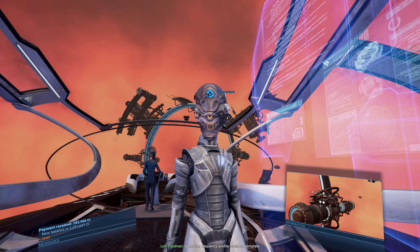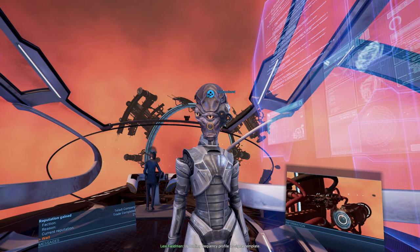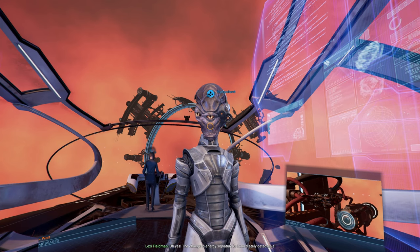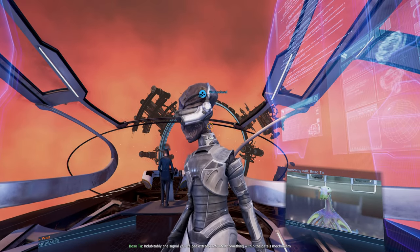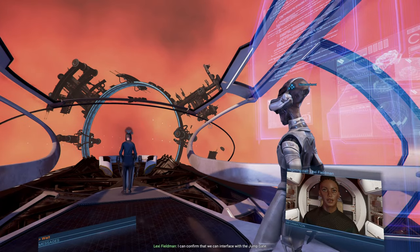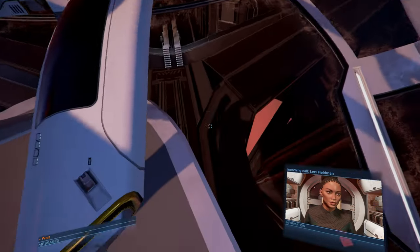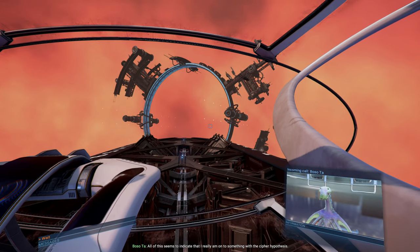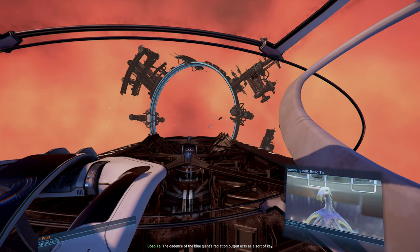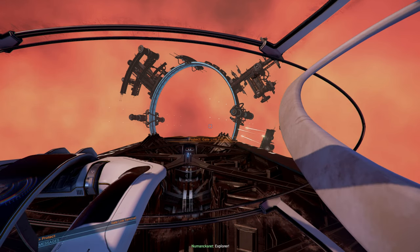You can actually see the ship in the background. Science team, you have completed the profile as signal template. The change in energy signature is immediately detectable. Indubitably — the signal you helped extract activated something within the gate's mechanism. I can confirm that we can interface with the jump gate. It appears that we can input basic commands. All of this seems to indicate that I really am onto something with the cipher hypothesis. The cadence of the blue giant's radiation output acts as a sort of key. Introduce energy now. Stay on guard, everyone.